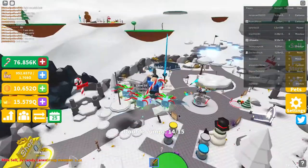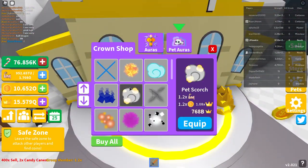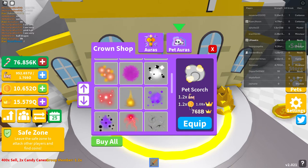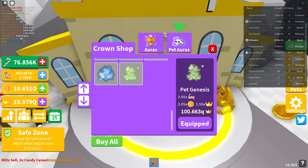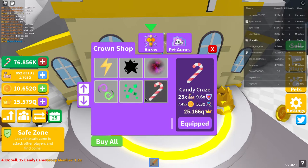You can also buy double jumps, auras for your pets, pet auras, and stuff. There's a times coins boost — I have times 2, times 2.5, and times 1.55. There's also the Candy Craze, which is one of the winter ones. It's only like fifteen minutes long. And then there was a times seven boost, which is pretty good.